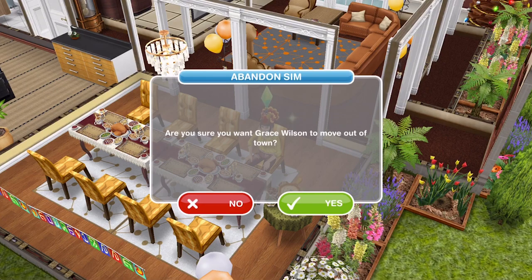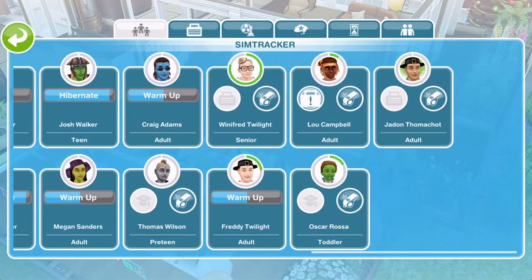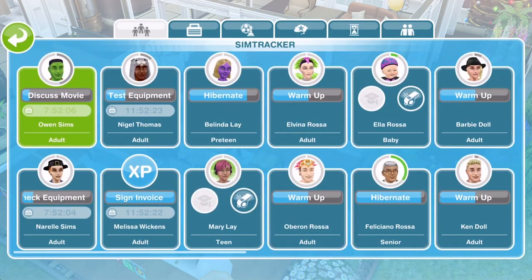Go ahead and click on the circle and it will ask if you want them to move out of town. If you say no, obviously they won't move out. If you say yes, your sim will be deleted and as you can see they are no longer in the sim tracker. They have been deleted.